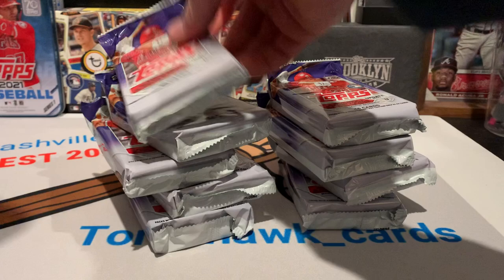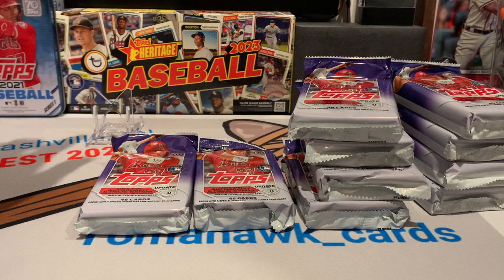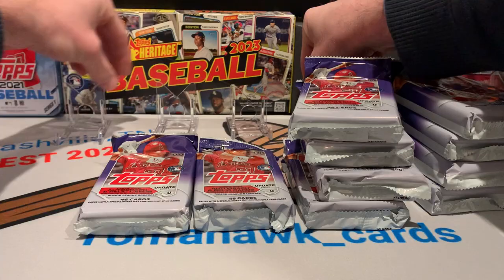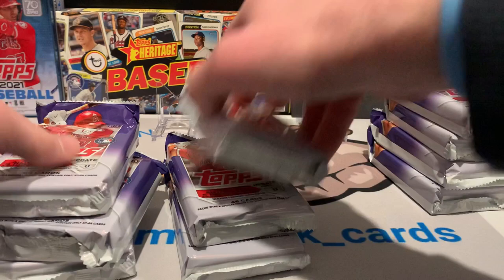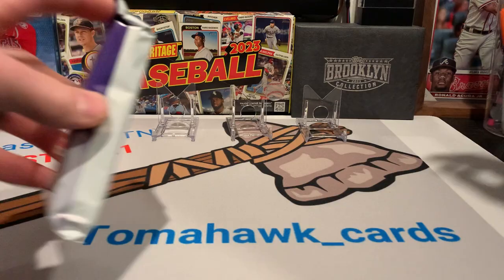There's Caught Looking Pools — we need to pull some stands out. How many stands do you think I need to pull out? I need to pull one out for the Corbin Carroll auto we're going to pull, and then I'll just pull out three others. We're going to mix these up because we always pull the auto out first. All right, that should be good. The silver packs — one might feel thick, I don't know. Let's see what we get.